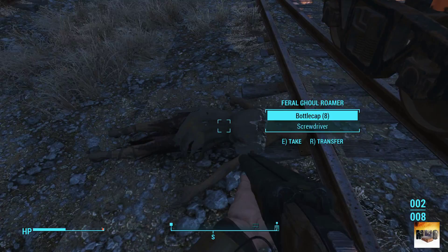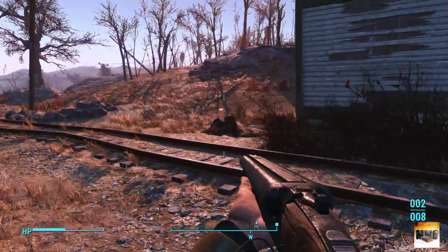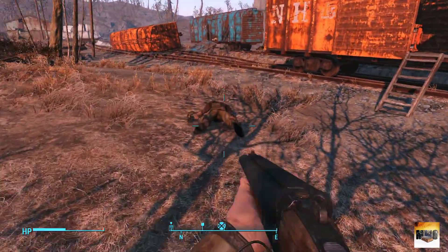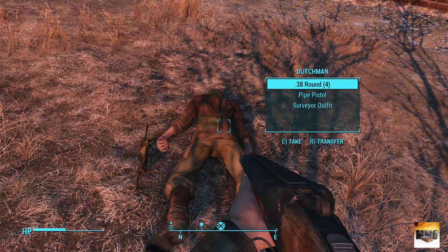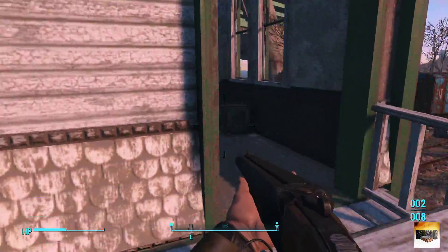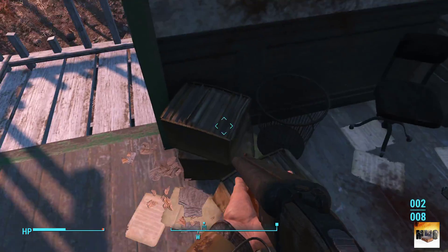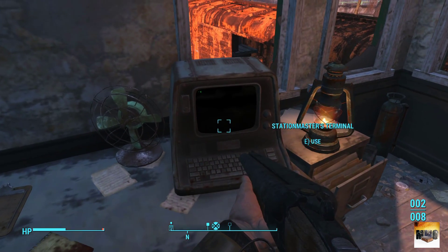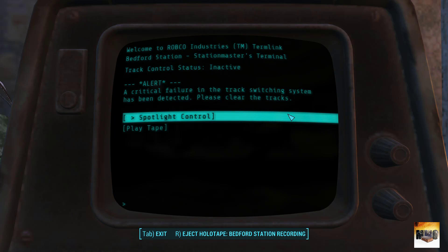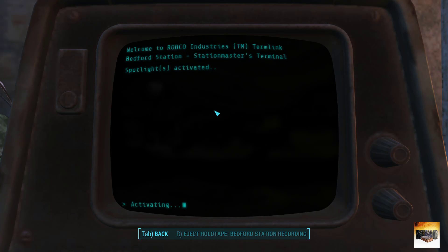Is this guy dead? Yeah. I'm taking the screwdriver thing. So we need to get up here. We're not going to get that thing. What have we got here - Nuka-Cola. What's this? Spoiler control. Activate lights - whatever that does.